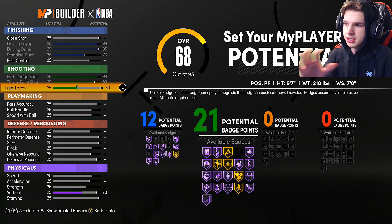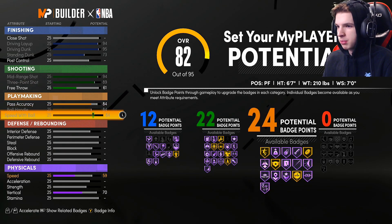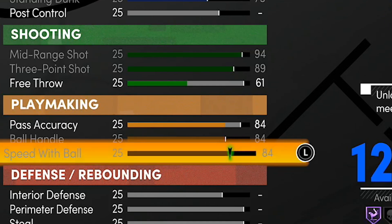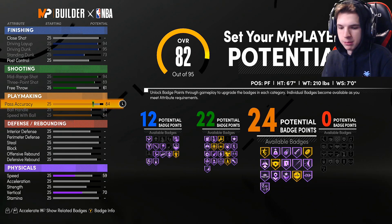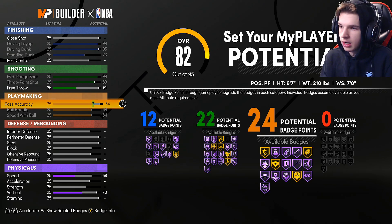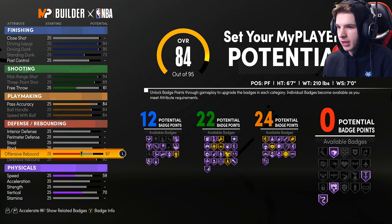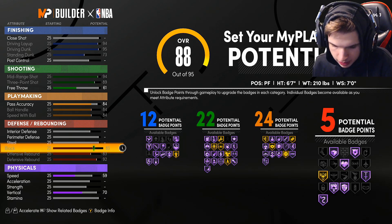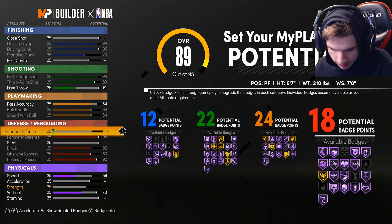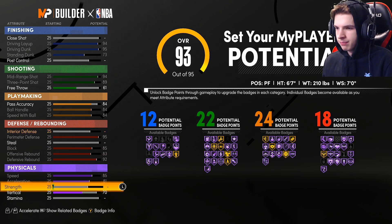Free throw you're gonna put at 60 — the lowest is 22, so it goes from 21 to 22, and the 61 free throw. Pass accuracy put that at 84, ball handle all the way up, speed with ball all the way up — make sure those are always all the way up when you're making a power forward build or point guard build. You can get one extra badge with point guard — you get the Hall of Fame Dimer — but then it messes up your physicals. Defensive rebound all the way up, offensive rebound all the way up, block is maxed as well. Do not touch the steal. Perimeter defense maxed, and do not touch interior defense.